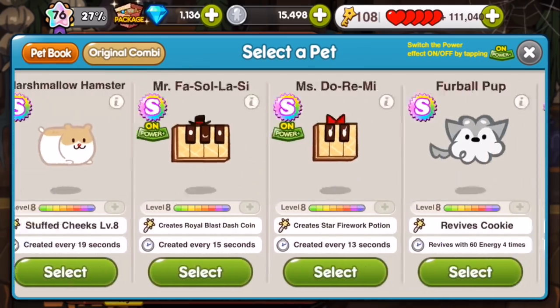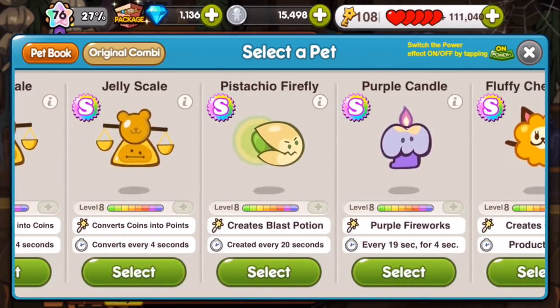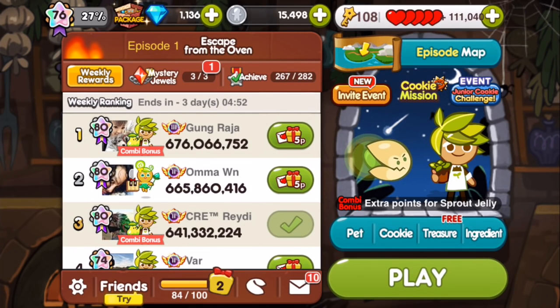There are actually two combo bonuses for this cookie. The other one is with the Pistachio Firefly, however it says extra points for sprout jellies. This is actually wrong — it should be the other way around: extra points for blast jellies during blasting when you have this pet on. Line seem to have just switched the translations. I don't think it actually affects it in-game; I just think the text is wrong. So I think you can still use this and get extra points during blasts — it's just a translation error on the little banner.